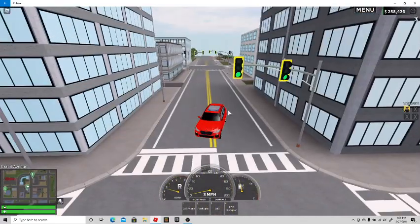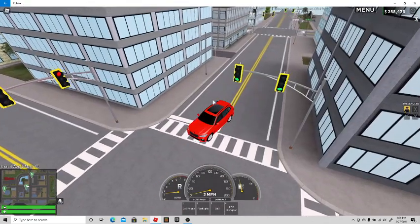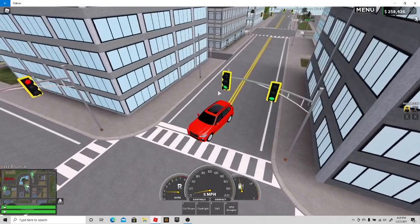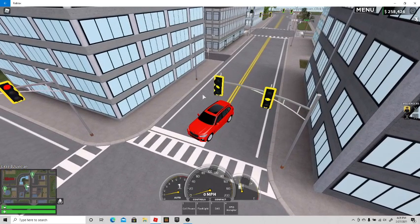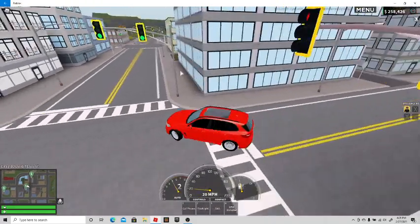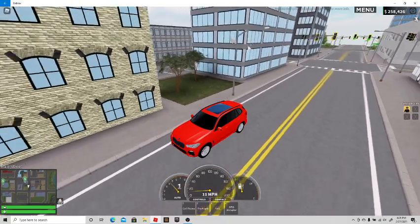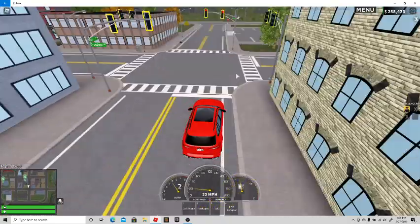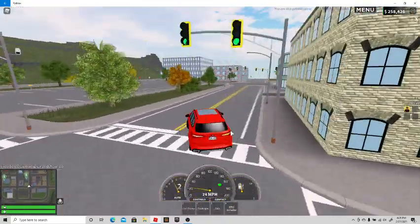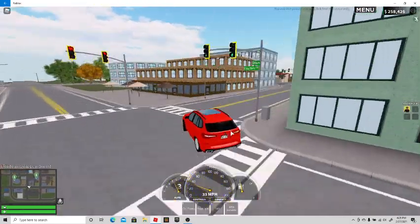The only things that will blow your cover are going in or out if someone sees you — they could report your location — or if police see your car parked in the wrong spot. You have to park right in front of the ATM or in the last spot to the left from that side.